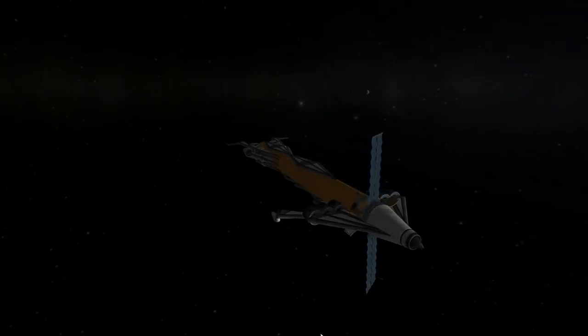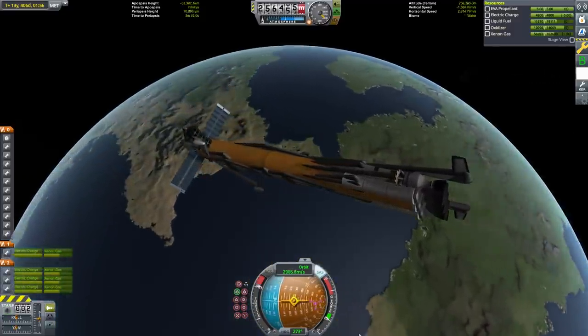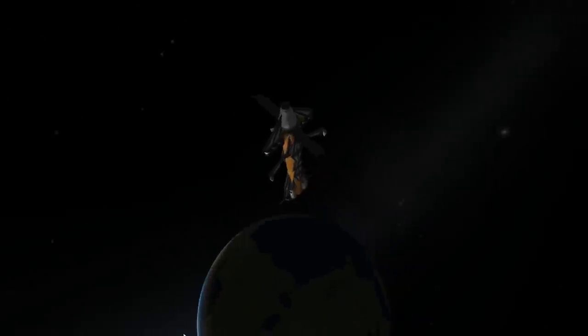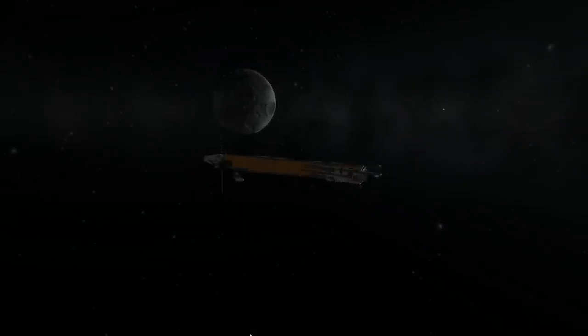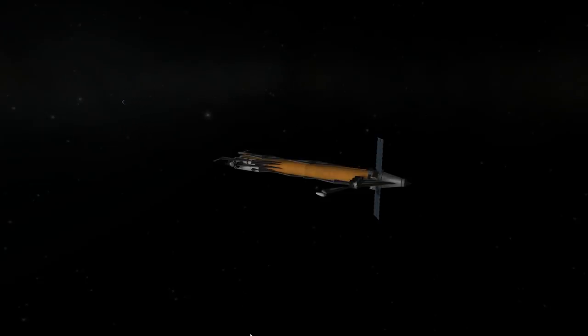When I re-rendezvoused with Kerbin, I discovered that somebody had put the moon in the way. At first I was irritated, figuring I would have to re-plan my approach of Kerbin, but then I discovered that the moon was pretty much in the right place and could actually save me some delta-V in the final ejection from Kerbin to EVE. It reduced the total value of the ejection burn by about 20 meters per second, but the fuel savings were actually higher because with an extremely long burn at low TWR, you end up wasting some delta-V because you can't make full use of the Oberth effect. So this might have saved me as much as 40 or 50 meters per second of ion fuel.